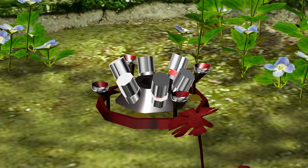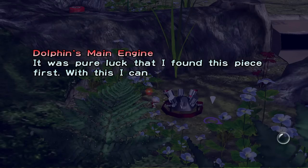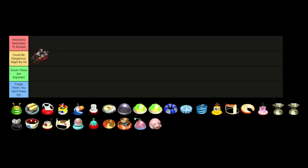The very first ship part you get is the main engine. Olimar notes that it's a stroke of pure luck that he found this piece first, as he can't take off without it. Seems pretty important to me — that's going to be A tier.